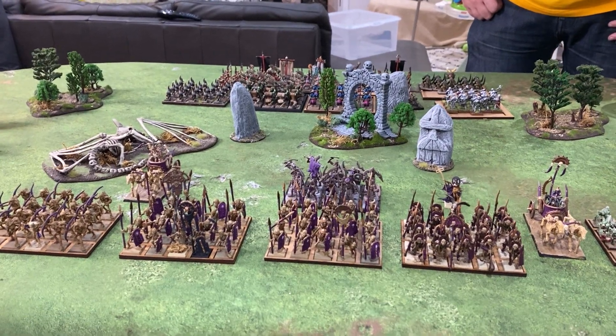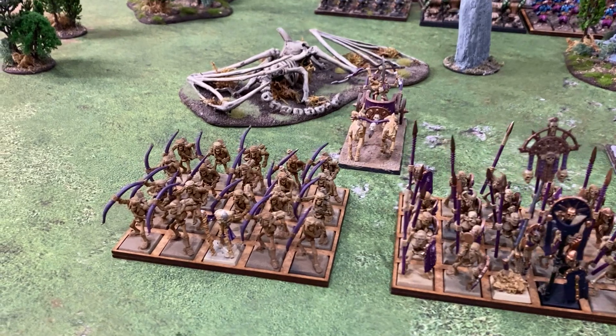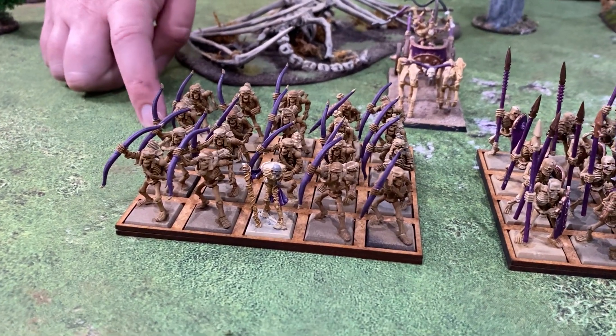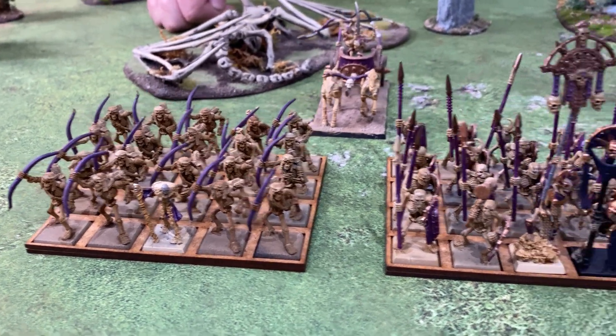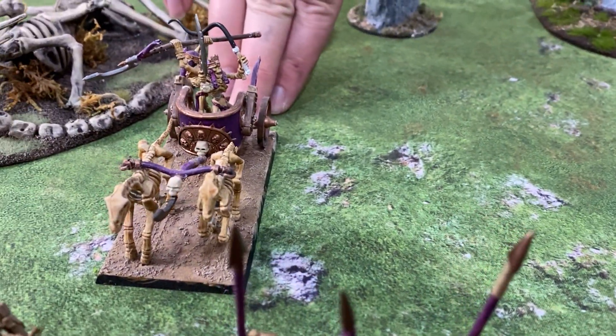We're just going to start looking at the armies and we're going to look at the undead first. Graeme, what have we got on the table? We'll start this end here. So you've got a full regiment of skeleton archers and they've got a level 2 lich priest up in there. This is a revenant chariot.